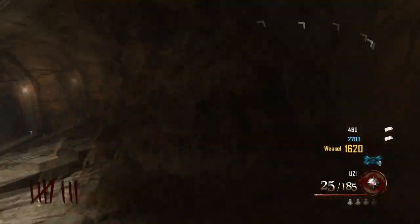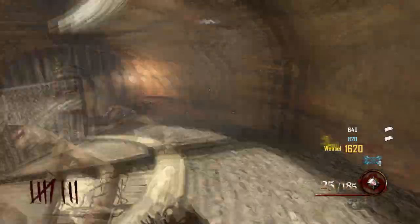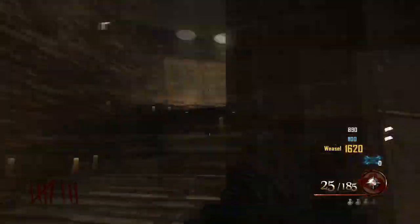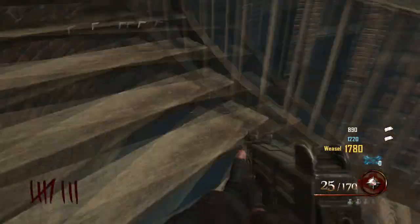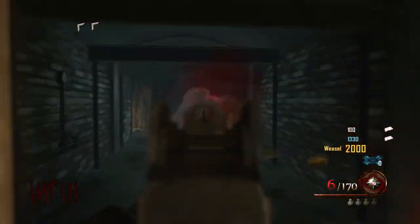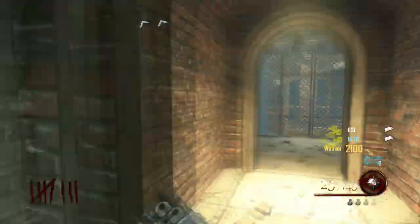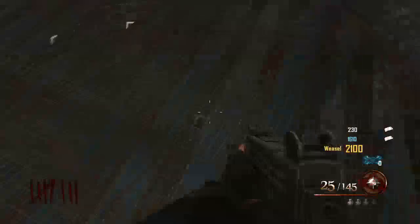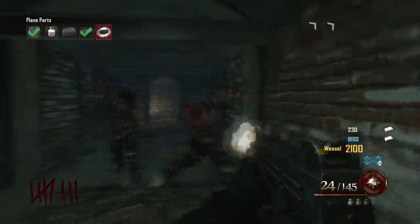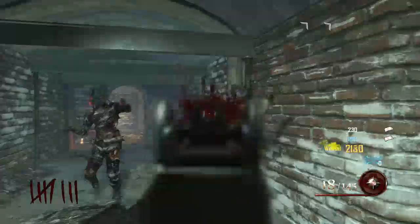And then you go down, then go downstairs. Make a right, and then make a sharp left. Open that up with the warden's key and it's right there — part four.